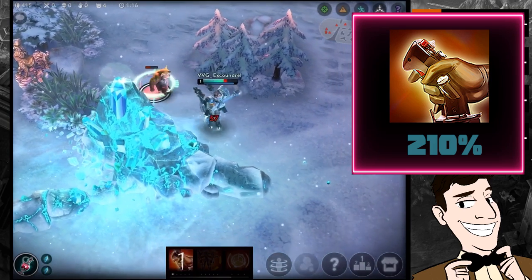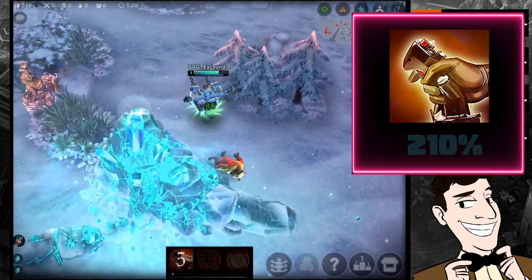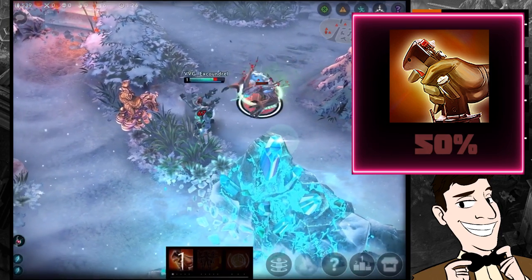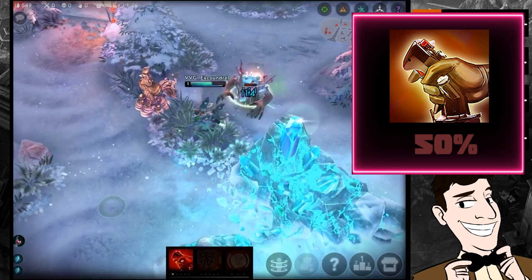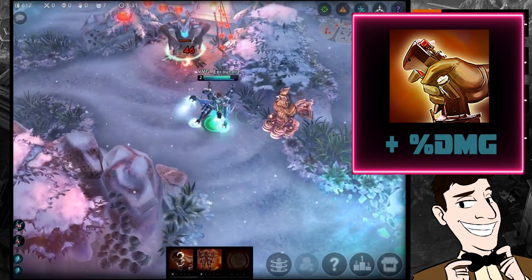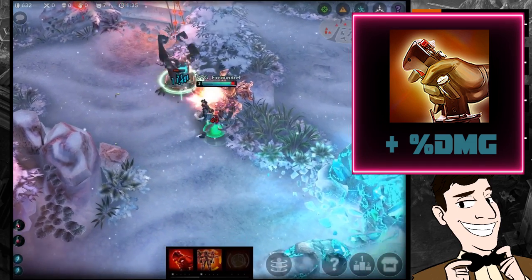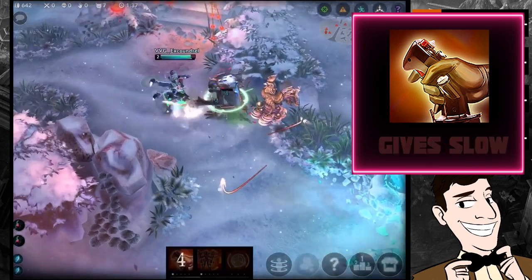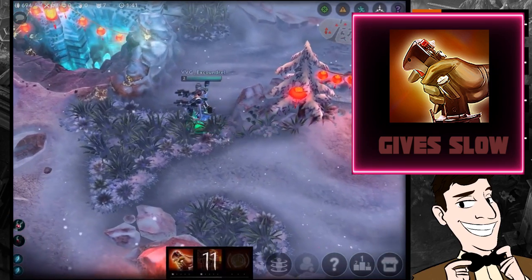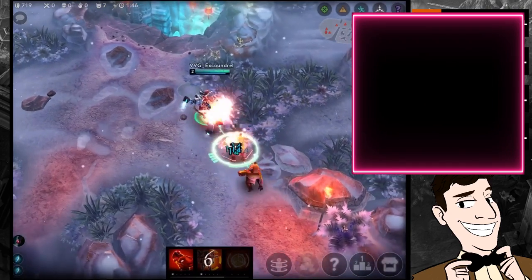Her A ability is called Forward Barrage. It gets 210% scaling on damage from crystal power and 50% scaling from weapon power, so it has both scalings for its damage. If you lock onto a target and have built crystal power, that target will take more damage from Forward Barrage. And if you have a weapon power build, a target moving towards you while using Forward Barrage will be slowed.